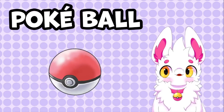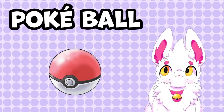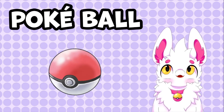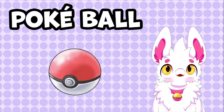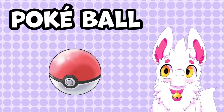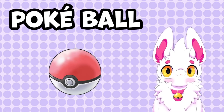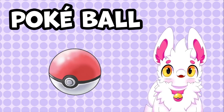Starting off, we have the Pokeball. The Pokeball is the most basic type of Pokeball you will come across on your adventure. It's one of the weakest Pokeballs, only having a catch rate modifier of 1. But it's also the cheapest as a result, so keep that in mind as we carry on to number 2.